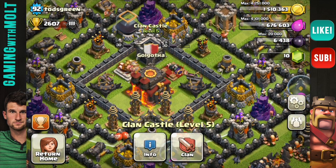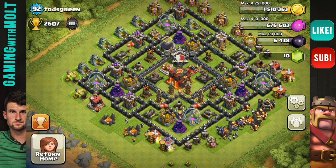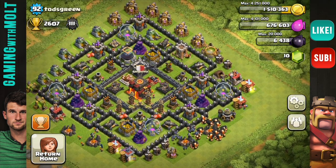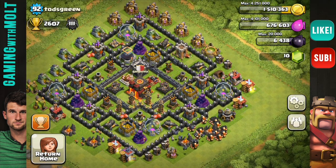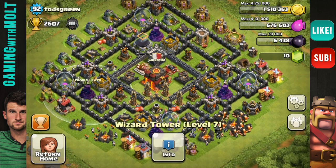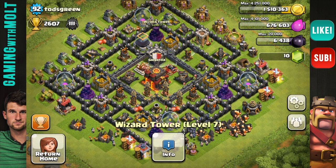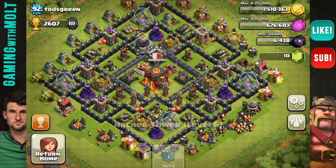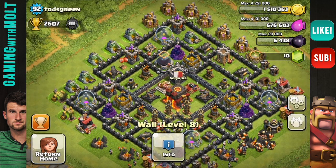You do have the clan castle centralized, which I think is one of the best defenses — if not the best defense — when you are in a good clan. I know that our clan donates a lot because I'm in it. So awesome job with that being centralized. Your wizard towers cover the entire base for the most part, and they were level 7. Awesome job. Your defenses are pretty much maxed out to the full right now. You're definitely crushing that.